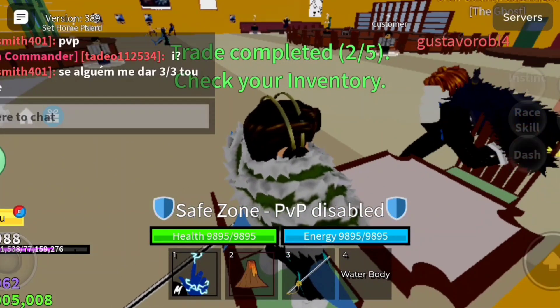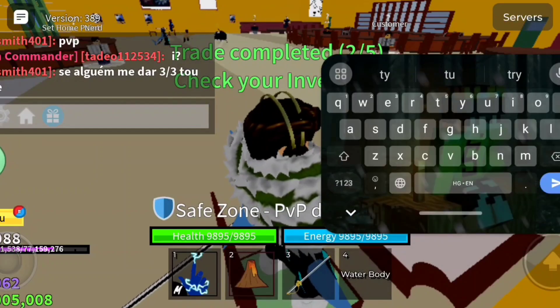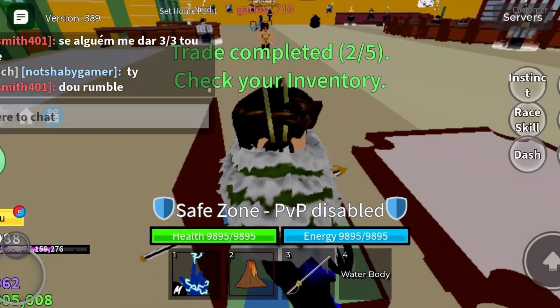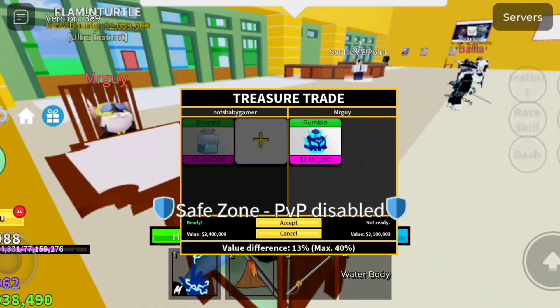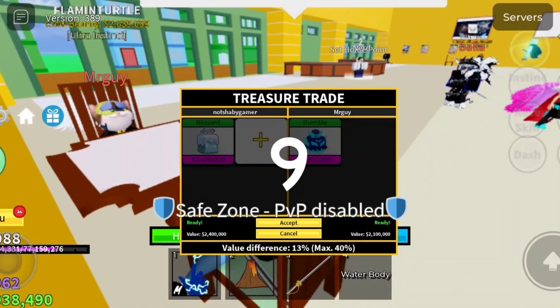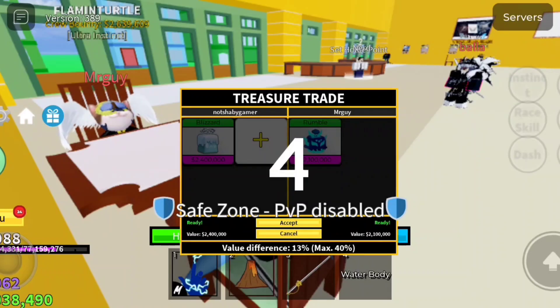Now I am going to take a blizzard and use another blizzard trick. This is blizzard — I am going to get any add. But no problem, this is a rumble, so I am going to take a trade.